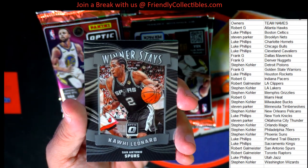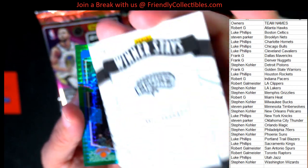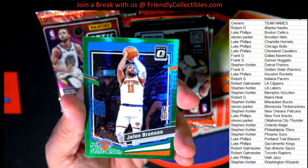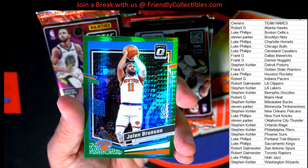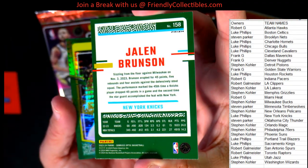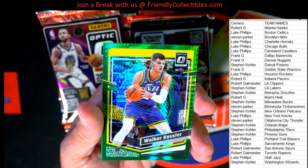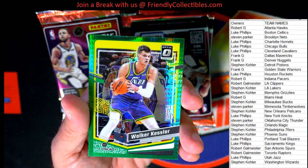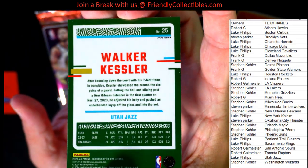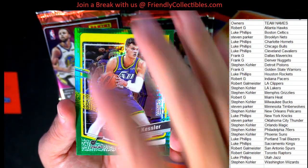Then we got a Winner Stays — Kawhi Leonard for the Spurs. That's Robert G, coming out to you. We got the Rated Rookie — Jalen Brunson with the Knicks going out to Luke P. Luke P, Jalen Brunson, Rated Rookie. That's a good one, man.